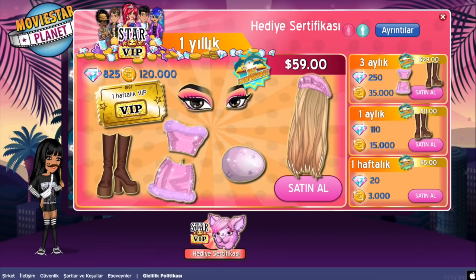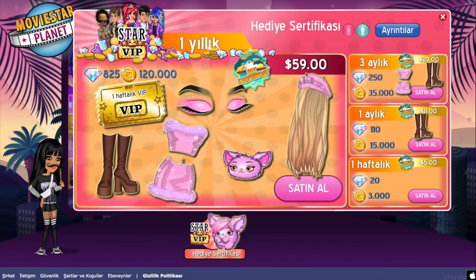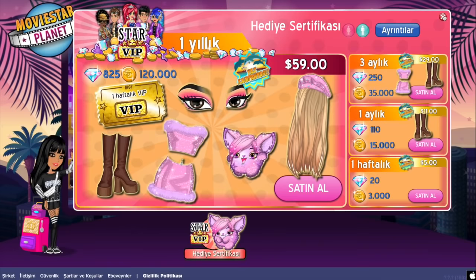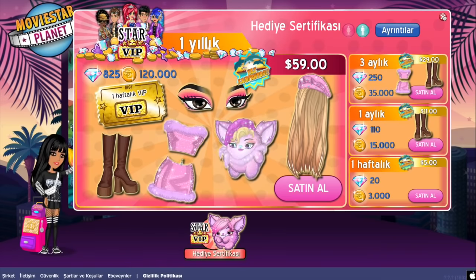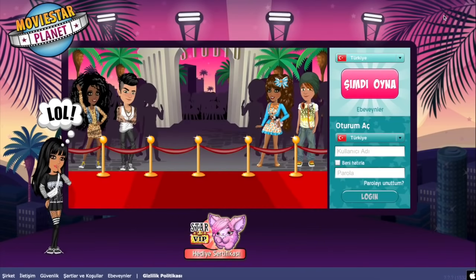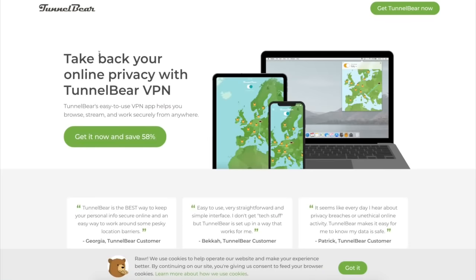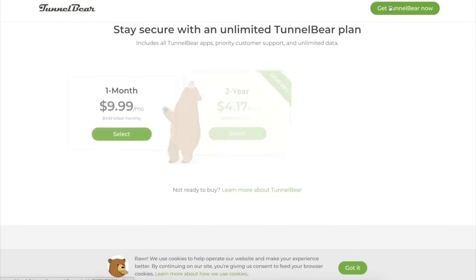So what you would need to do - this is a code - but as you can see it shows up as the regular Canadian dollar prices. So I'm going to show you guys how you fix that. Basically what you're going to need to do is download a VPN. I'm just going to be using TunnelBear. I've used TunnelBear before, so get TunnelBear now.